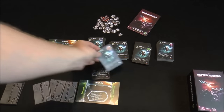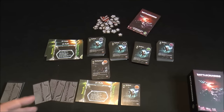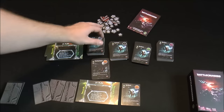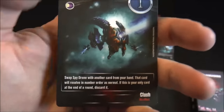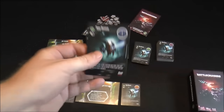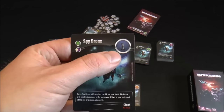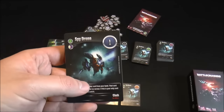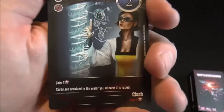There are cards that let you take a recovery zone card from another player and add it to your hand, so ownership of cards can shift throughout the game. The spy drone — the number one card — is particularly cool: you play it, everyone reveals, and since it triggers first you can see what everyone played and then swap it for another card from your hand, letting you adapt your strategy on the fly.